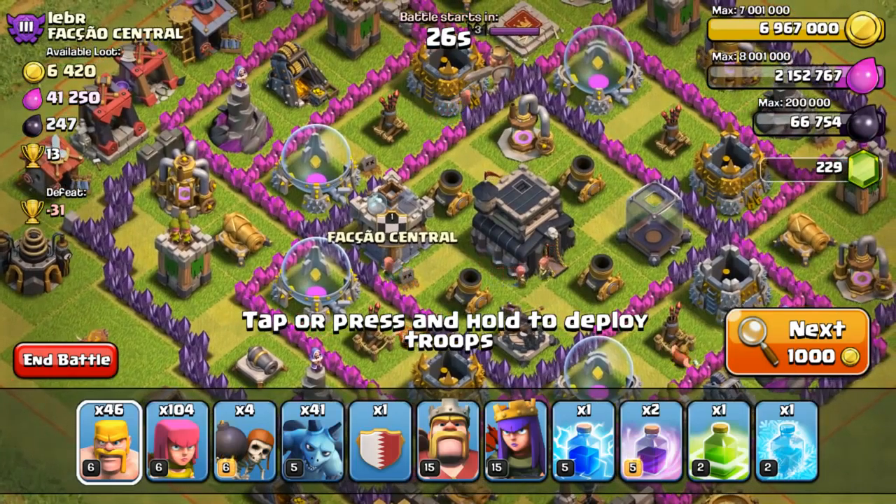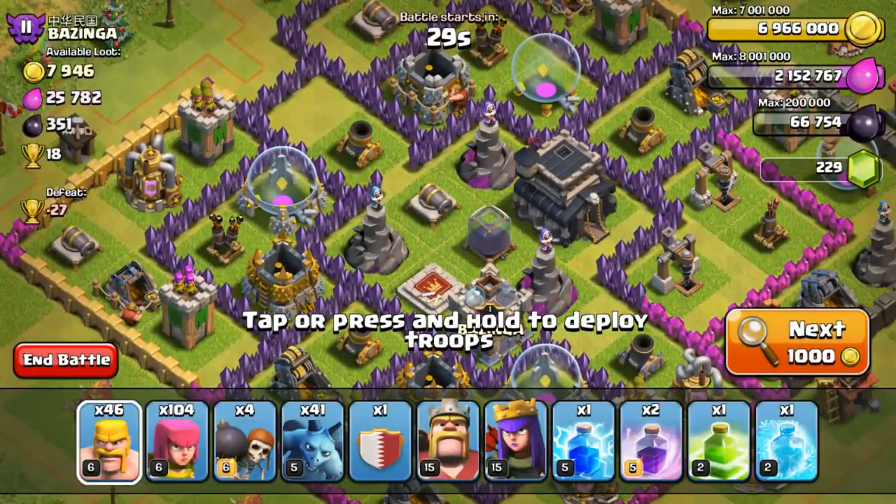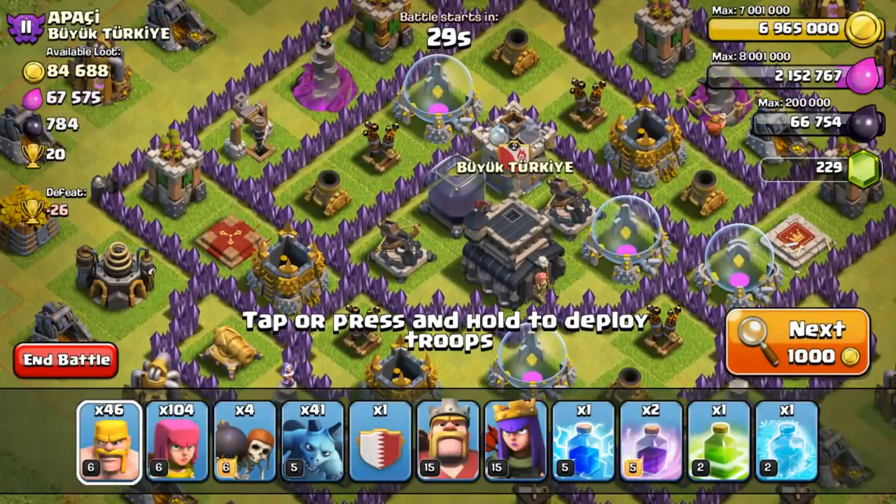The second thing I look at is the resources. The top left — I set my target at 120,000. Right now it's around 7,000 for that particular one, which is rather low. Now it's 4,000. So we move on.